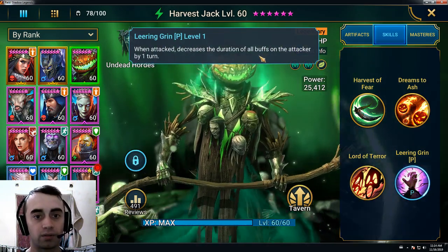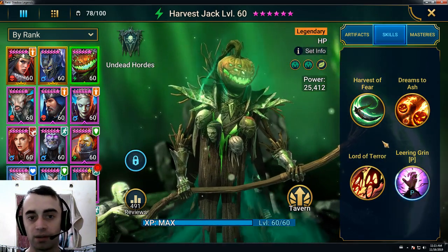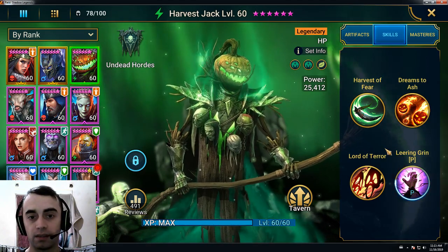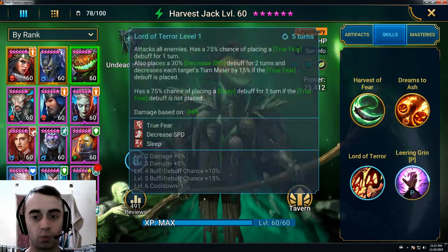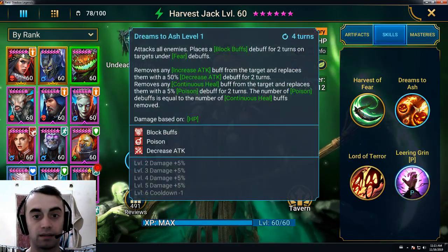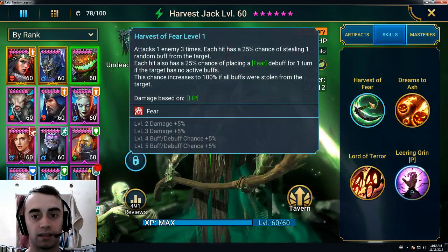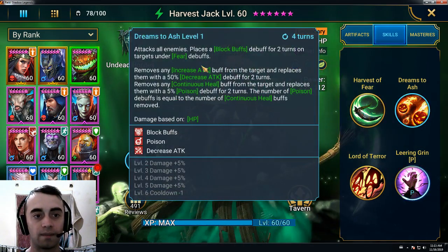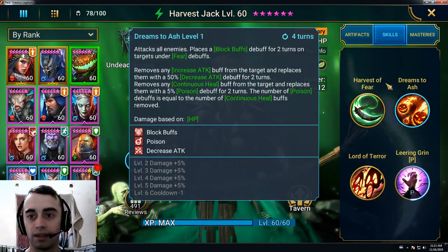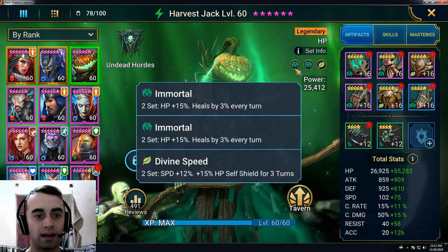His passive, when attacked, decreases the duration of all buffs on the attacker by one turn. So all together, a nice champion. If you are planning to use him in the arena, I would suggest using the third skill first, and after that, depending on if the team has a lot of buffs, use the second skill; if not, use the first one and then the second — because you want the Fear to block the buffs on them.